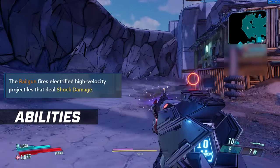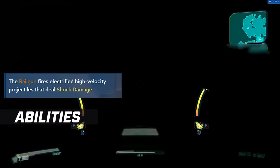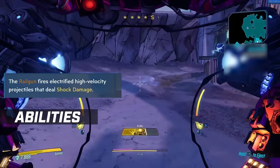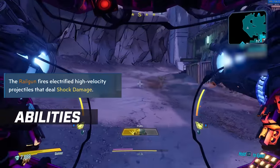The first one is the Railgun, which fires electrified high velocity projectiles that deal shock damage. These hit hard, but as you're seeing when it comes to fuel, it uses it up very quickly. Not to mention it's a very accurate shot, so if your aim's not the best, be careful when using this.